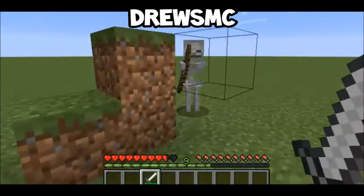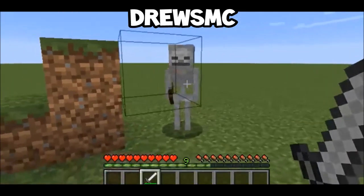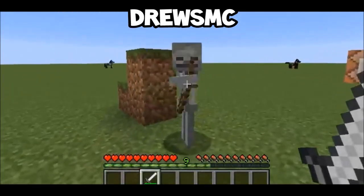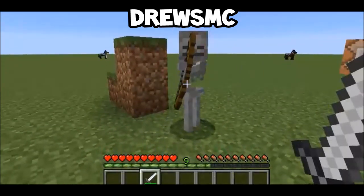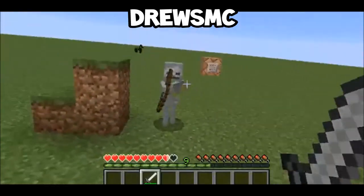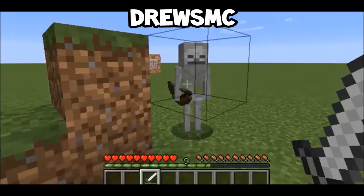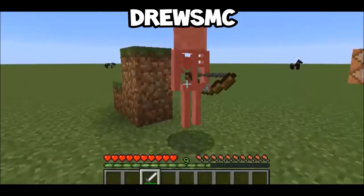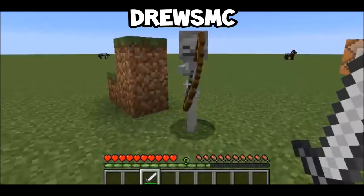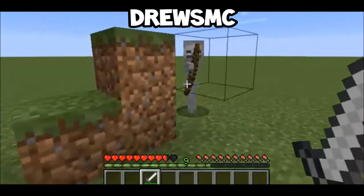Now what will happen is the bow will bend back, as you guys can see, and it will give you around one to two seconds of buffer time to get out of there or start fighting. This is really cool because before, skeletons' hands used to be stiff like zombies and you would never realize it — it would just shoot at you with no indication whatsoever.